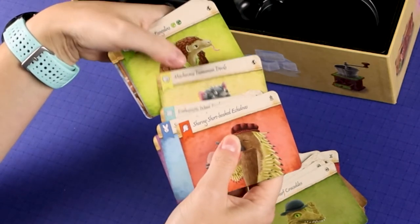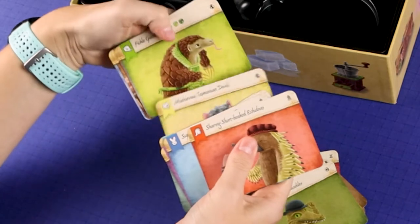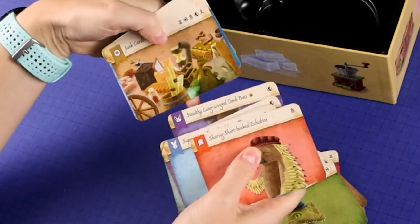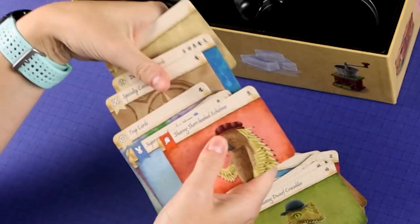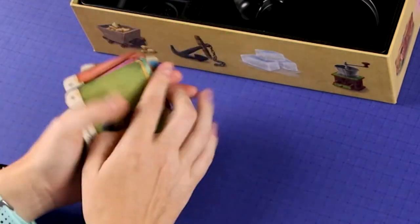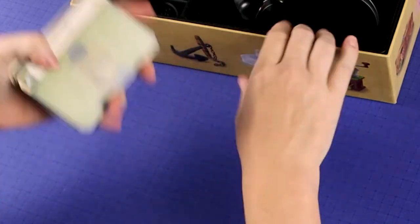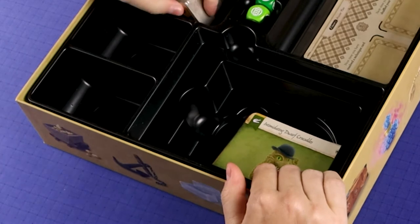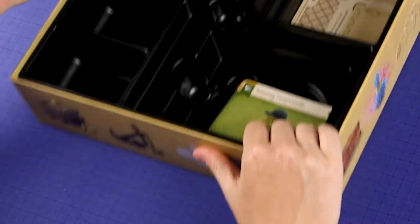Tasmanian devils — I think he's really cute. Oh, these are probably dividers, that's what I think they are. Well, we got a lot more cards. This is awesome.